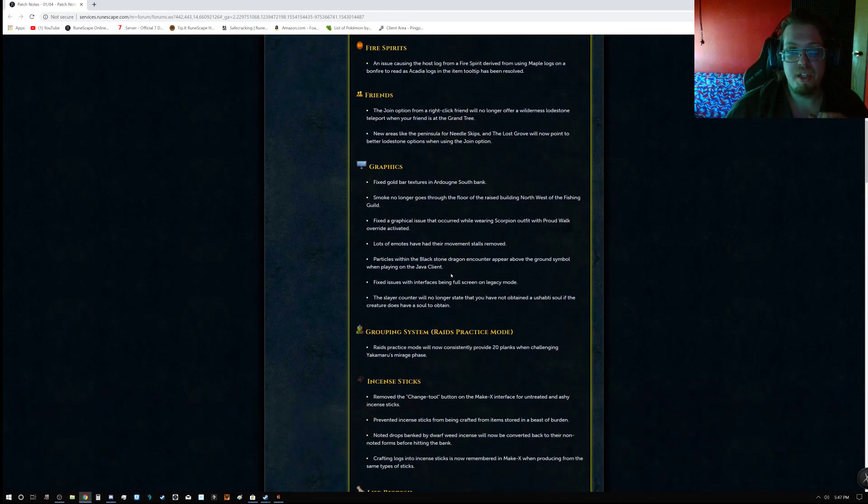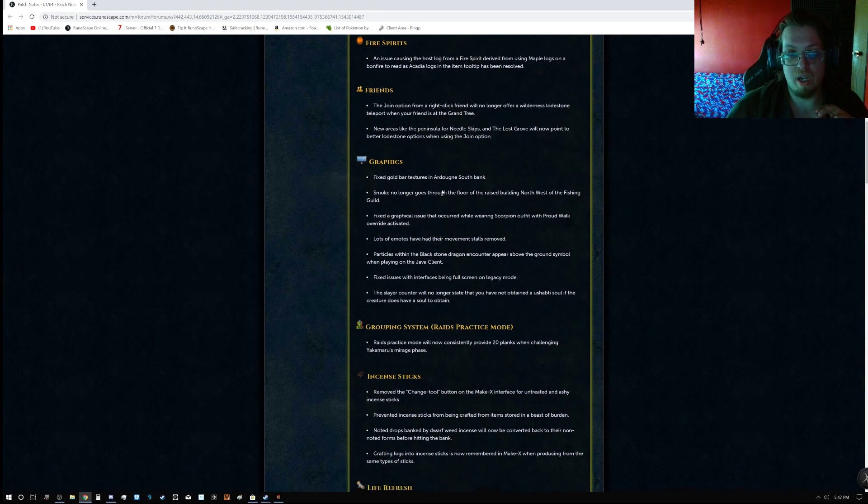For Friends, the join option from right-click friend will no longer offer a Wilderness Lodestone teleport when your friend is at the Grand Tree. New areas like the peninsula for Needle Skips and the Lost Grove will now point to a better lodestone option when using the join option.